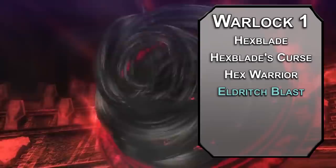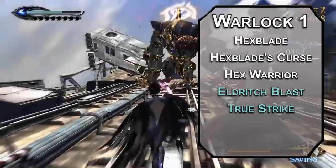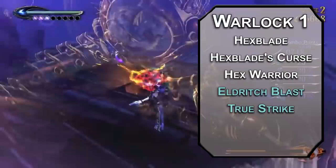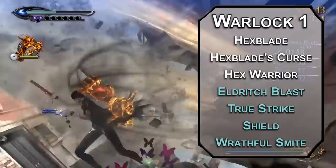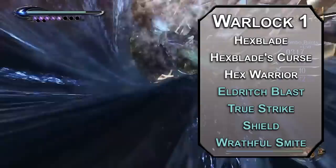For other cantrips, True Strike takes an action to give you advantage on your next attack roll, requires concentration, and is really not good — there's almost no reason to use it other than to make your friend who takes the game way too seriously angry. For first level spells, Hexblade gets some cool options: Shield bumps your AC by 5 as a reaction when someone attacks you. Wrathful Smite adds 1d6 psychic damage to your next melee attack and forces a Wisdom save on a creature you hit — failing it, they're frightened of you for the next minute. Multiclassing with Warlock is different: you basically have all the slots from Bard and Warlock individually, but can cast Bard spells as Warlock spells and vice versa, with a couple slots recovering on short rest.